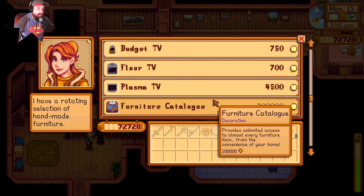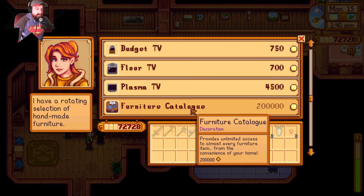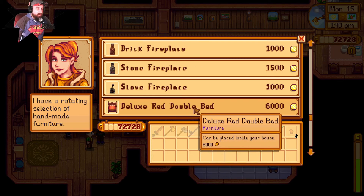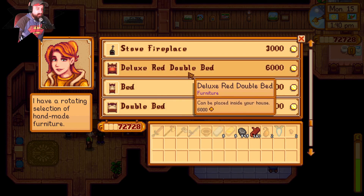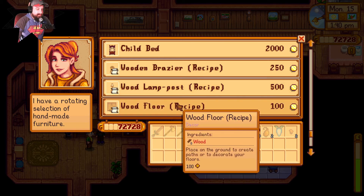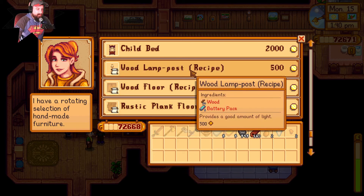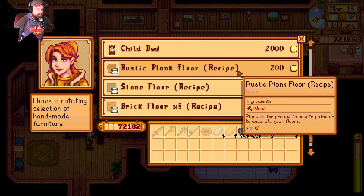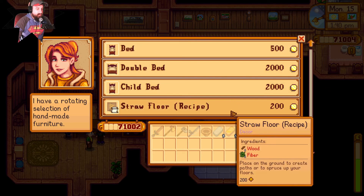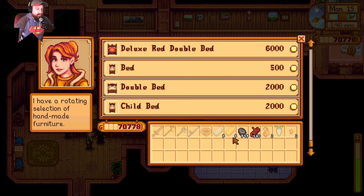There's a telephone — check store hours and inventory — and a furniture catalog for unlimited access to almost every furniture item from the convenience of your home. I have a fireplace. There are recipes for wooden brazier, wooden lampposts, rustic plank floor, stone floor, brick floor, stepping stone path, and straw floor. We're going to buy all those.